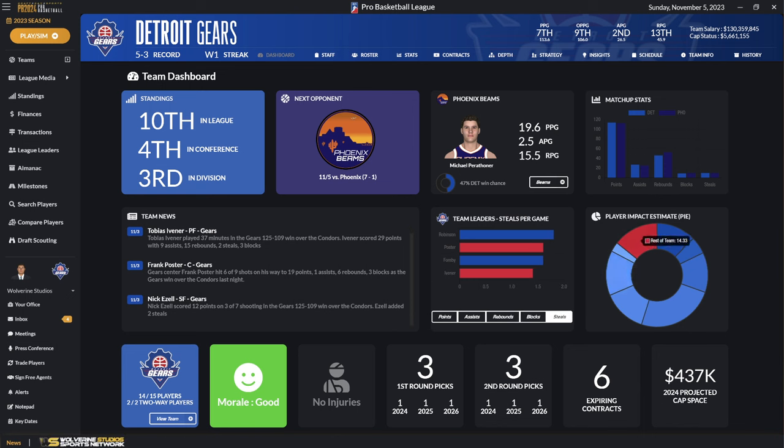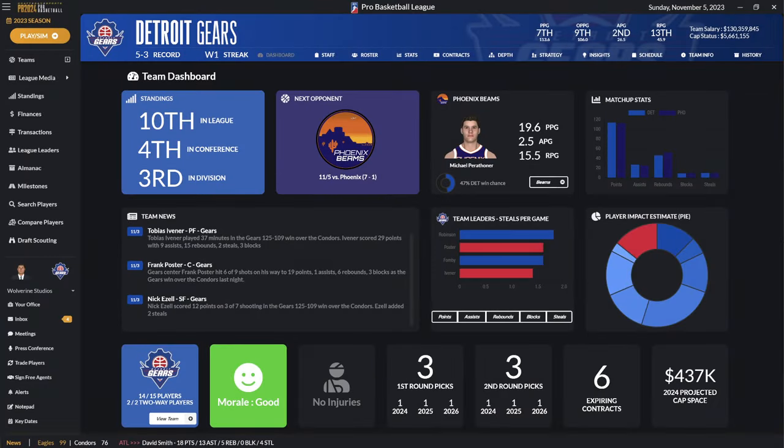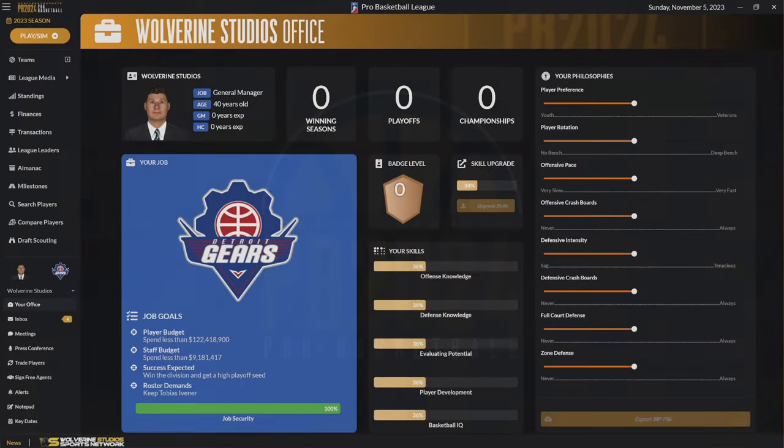You can click the button and go to their team page. You get to see the matchup stats about that next game. Your team news is listed here — that's been redone a bit. All your team leaders: you can click through and see who are your leaders in points, assists, rebounds, blocks, and steals. Your player impact estimate chart is still here. At the bottom there's a lot of helpful information. If you're missing the player cards that used to be here, you can click the new team button and it'll pop up. You'll also see an overall view of team morale, any injuries, upcoming draft picks, expiring contracts, and projected cap space.